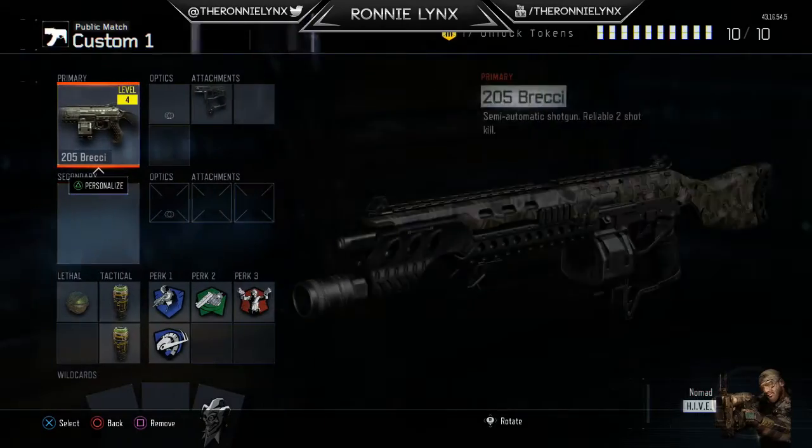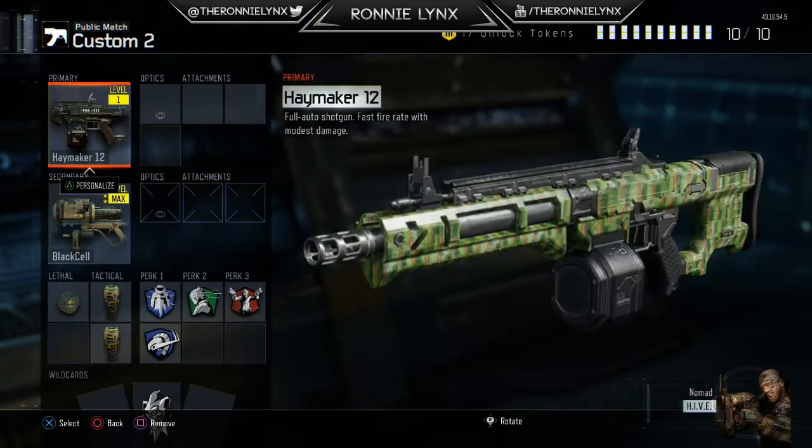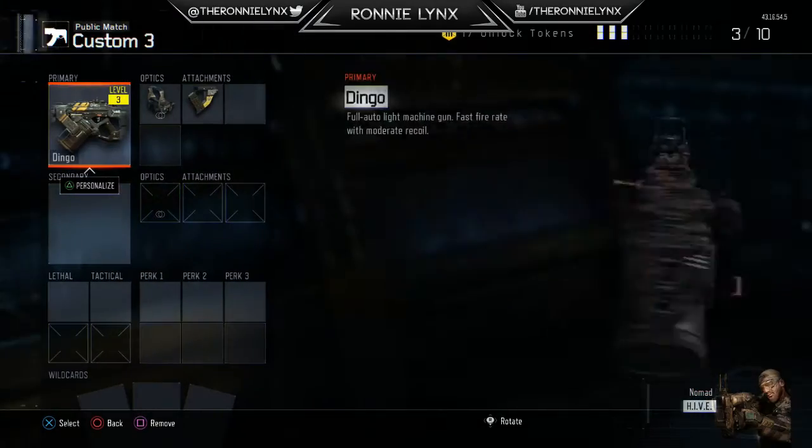Next we've got the Brekkie and the Haymaker, so I'm actually going for Diamond Shotguns, which is just getting me a little bit closer to Dark Matter.